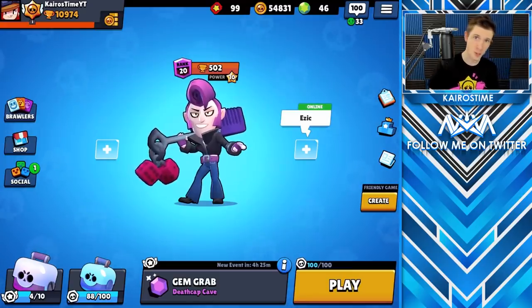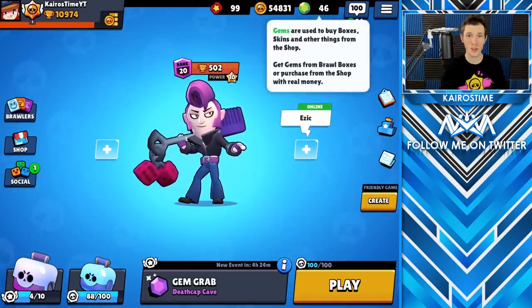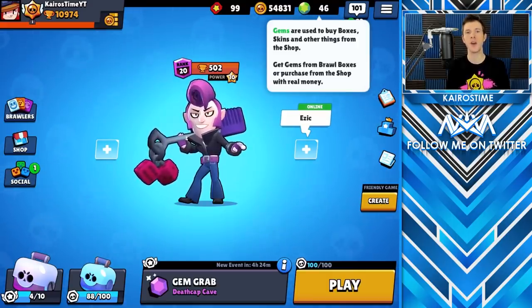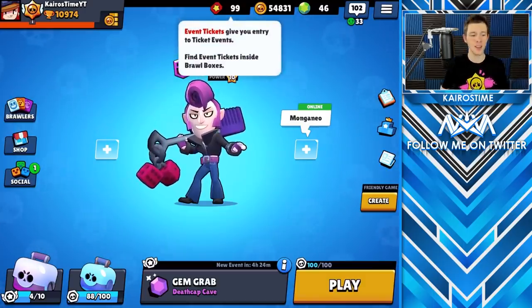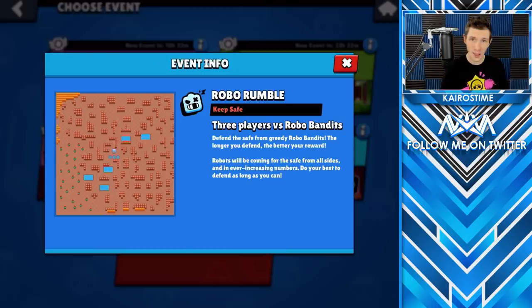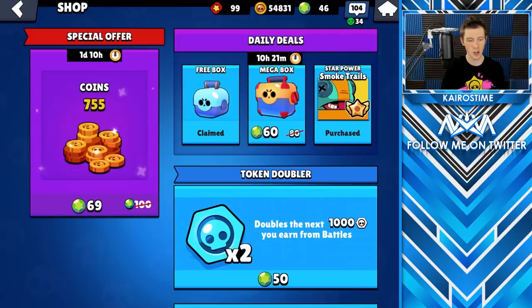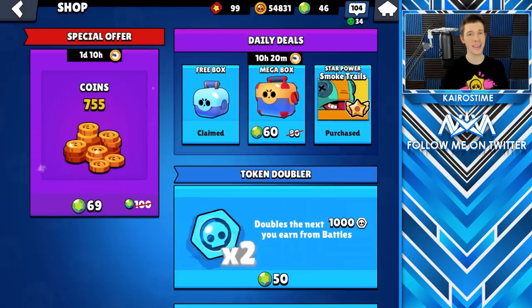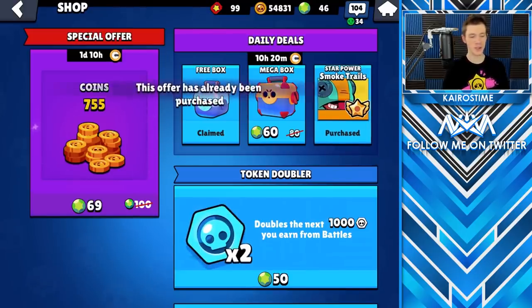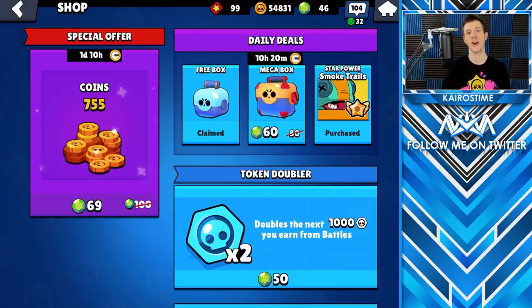There are three types of bonus drops you can get from Brawl Boxes on top of Power Points and gold. First is gems — the premium currency — with a 9% chance per box. There's also a 25% chance to unlock event tickets, giving you access to special ticketed weekend events with extra rewards. Additionally, there is a 3% chance of getting a bonus drop of token doublers, which double the next X amount of tokens earned from battle. The seventh possible drop is a Star Power. Once you have a Brawler at level 9, there is a 1% chance you will get a lucky Star Power drop from a Brawl Box, instead of having to purchase it from the shop for 2,000 gold.